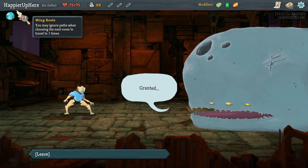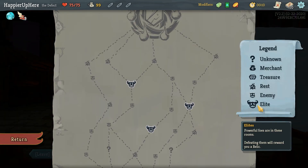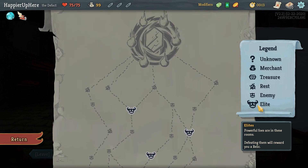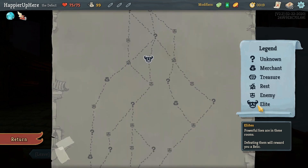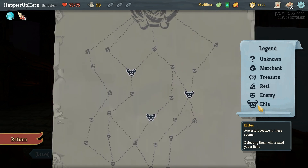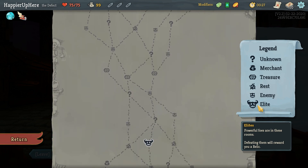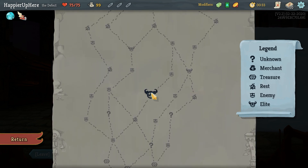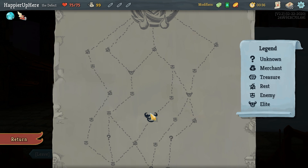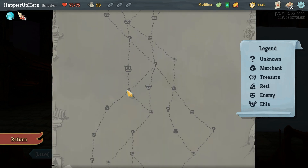I got Wing Boot at the start — you may ignore path when choosing the next room to travel to, three times. This brings me back to the question: when do you want to use Wing Boots? On Act 1, Act 2, or Act 3? Elites are worth more points on Act 3, but you might be in a situation where you just can't maximize their value. So here, I could use it twice and get two extra elites.